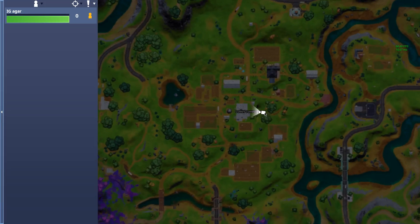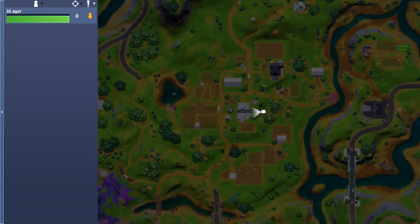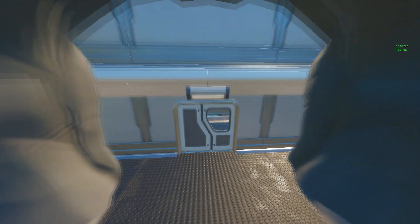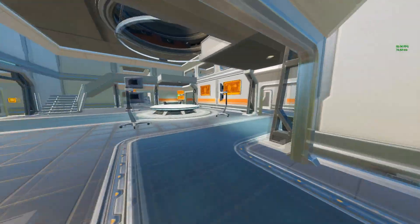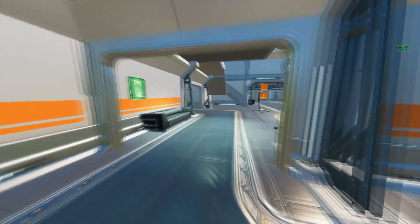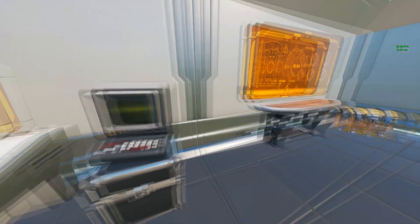The next location is Corny Complex. You just need to go under the whole Corny Complex — there you go. There's a location just go under Corny Complex and you will see it. We just entered from here, so take a left and go inside and then you will see the computer.